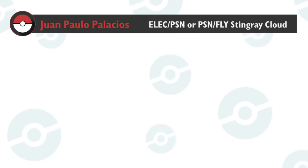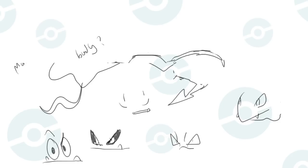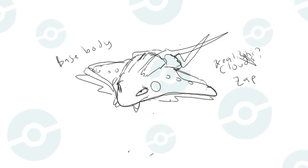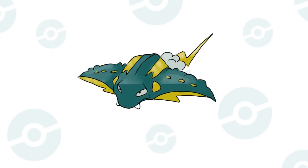One suggested an Electric/Poison or Poison/Flying thundercloud stingray. I went with the Electric/Poison. The concept for this fake is pretty much taken care of by the prompt, so it was up to me to decide what it looks like. Eyes and body shape are great places to start. I wanted to avoid remaking Mantine, so I took extra effort to really bring out the stingray aspect of it instead of the manta ray. Once the base of the body and eyes are decided on, all that's left to do is throw in some cloud and thunderbolt attributes.